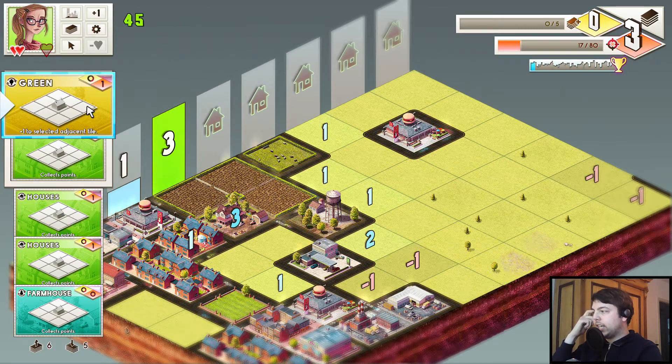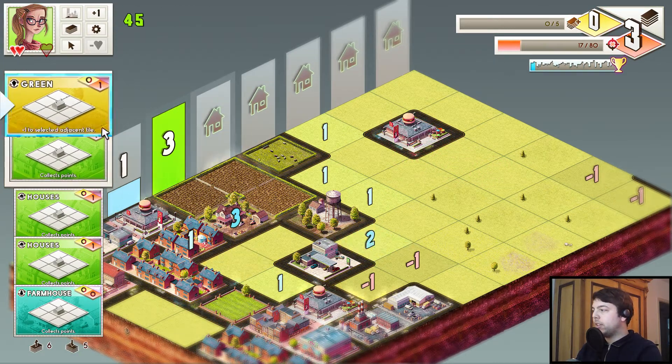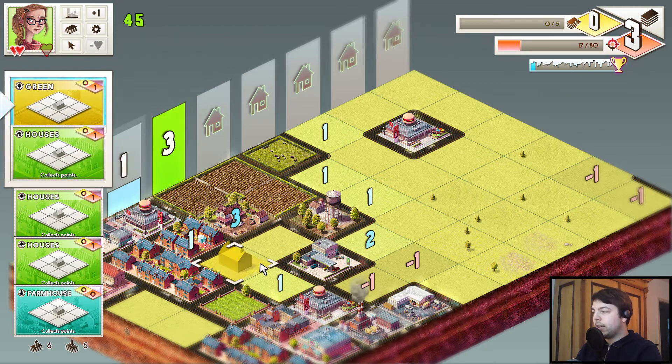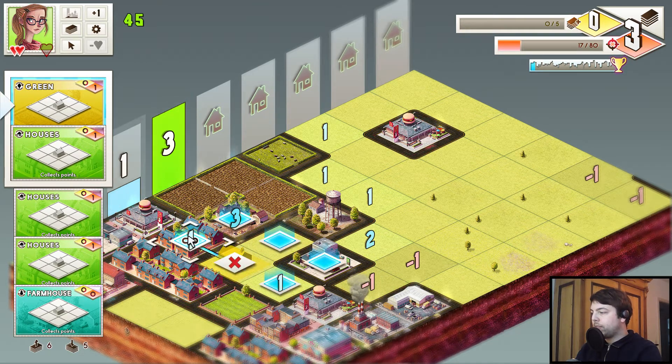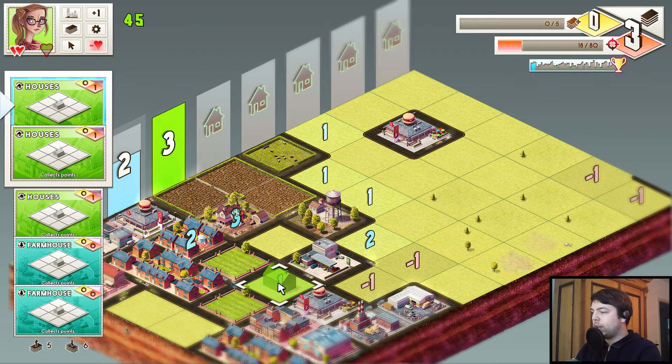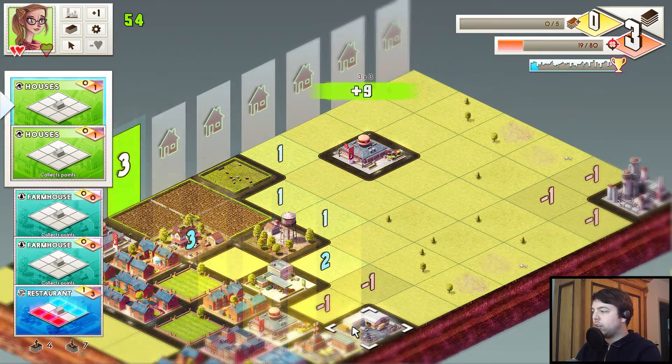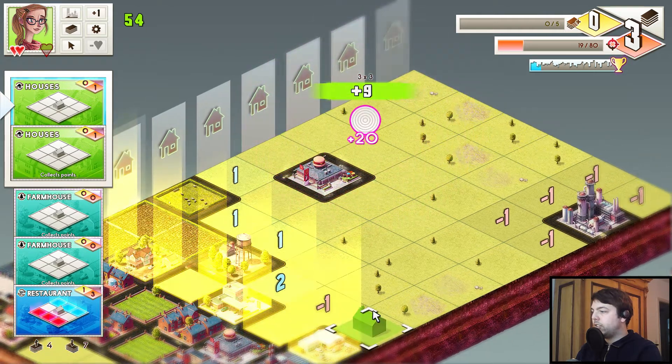Okay, so we have a green now. A green gives one extra point to a tile adjacent to the green. Let's put the green here — I believe it's a good idea. Now you can see we can choose where to put the extra point. We'll choose over here, because there's another point. Then we can place another house here — we get three points and clear two columns.